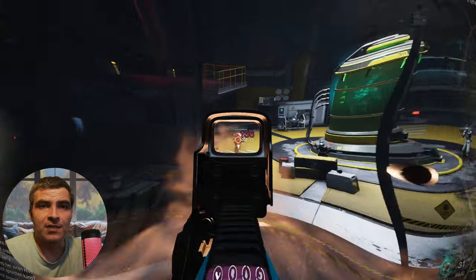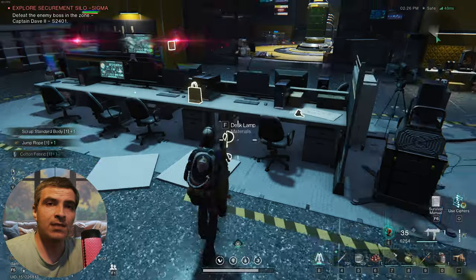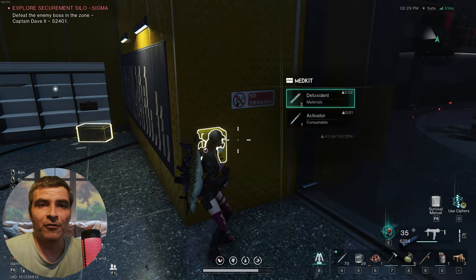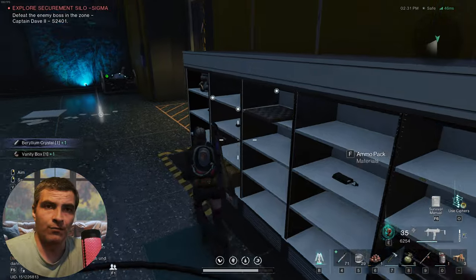You enter this Rosetta facility and need to find Captain Dave II because someone is having a beef with him. In the process, you must clear a few rooms of bad guys but nothing special by this point. I skip the first 3 rooms because they're easy and there's no special loot in them.